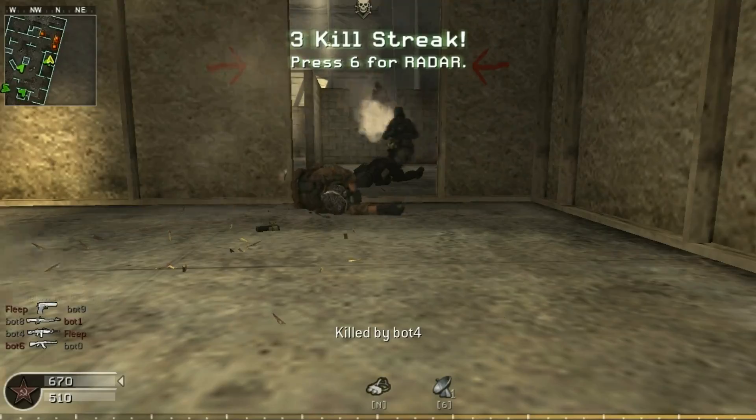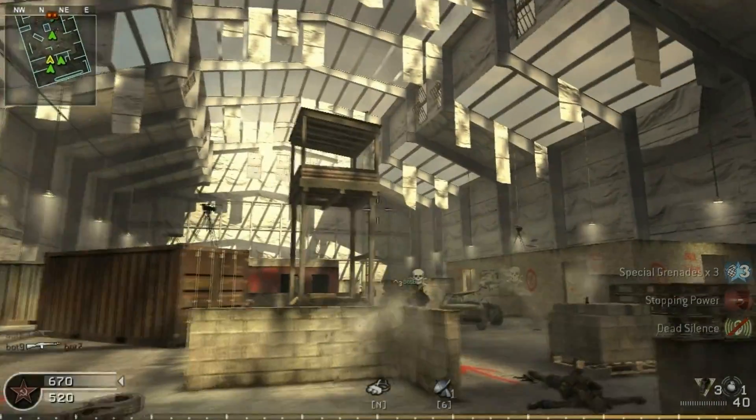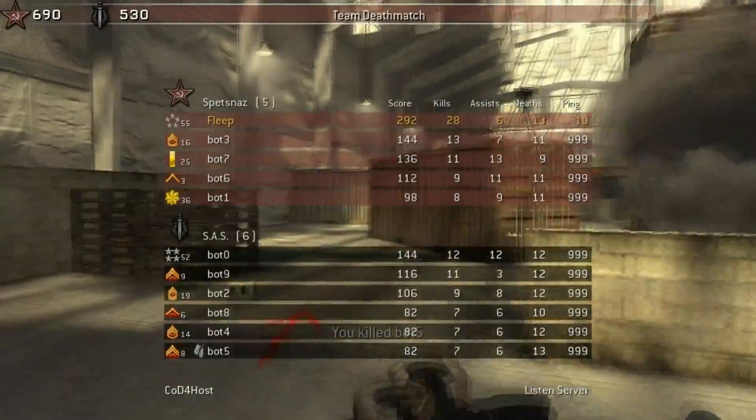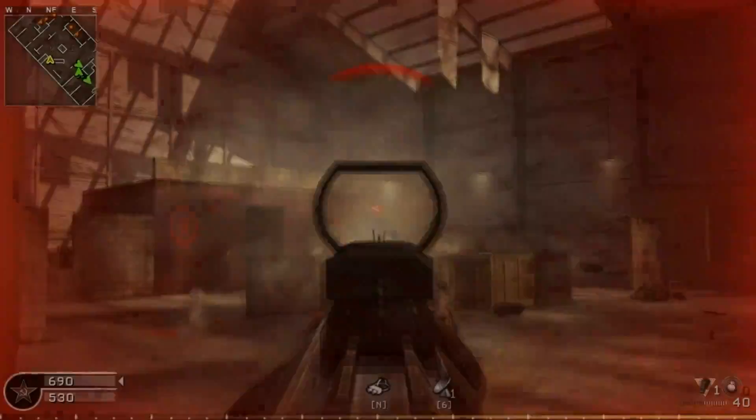I recommend that you aim a little bit below them when you're going to shoot, especially if you're close range. Aim just like halfway through the body or whatever — you see that makes it a lot easier. Don't waste too much time on this. I'm just going to get on with the code now.